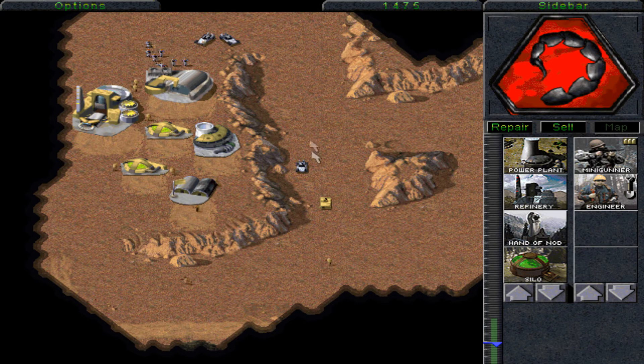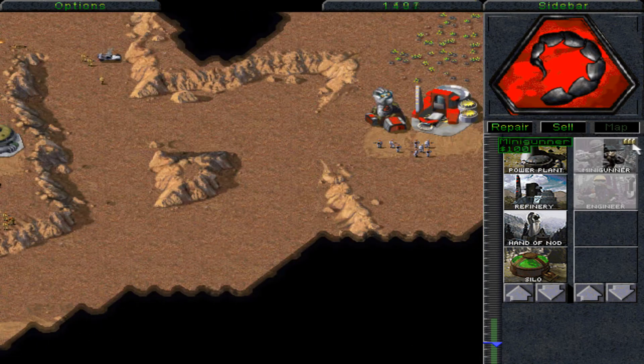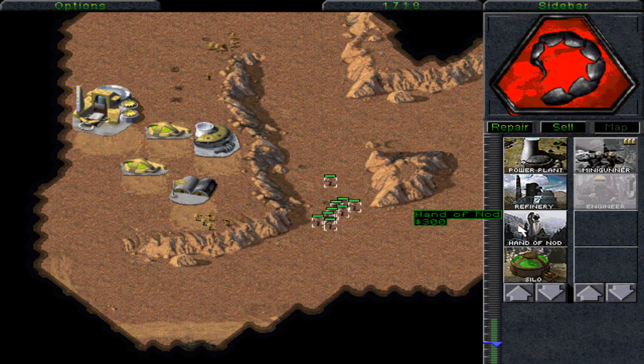Anyway, the starting units give you more than enough to put a threat onto the main GDI base, and you can very quickly remove the construction yard from play. The Humvee I got placed on the cliff side was shooting confused AI units. A little bit of micro here could have kept all of these Nod buggies alive, but at this point all I need to do is train more infantry. GDI are going to continue pumping out infantry, especially now they don't have their construction yard, so it's all about counter-swarming them.